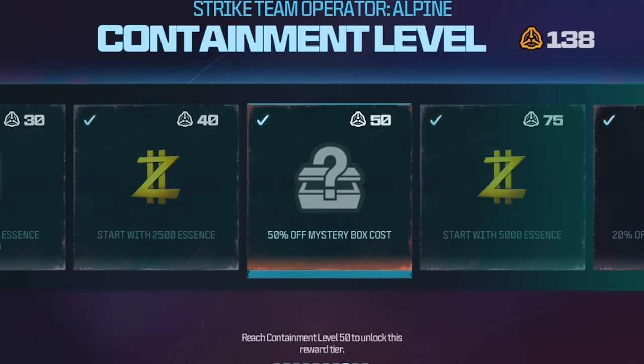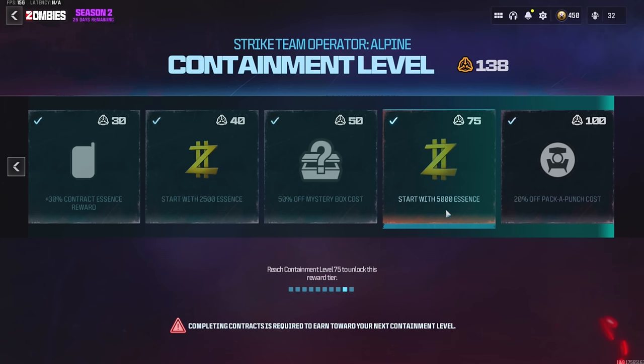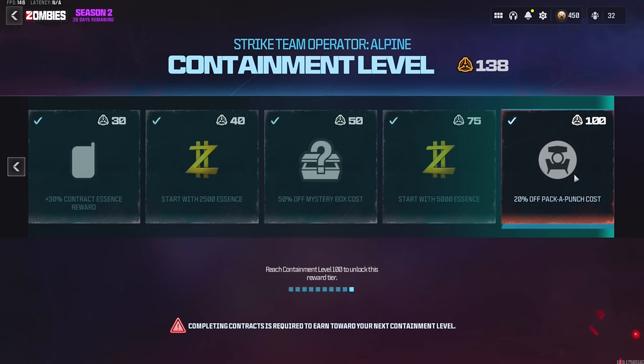Let's see what perks we unlock now that we're maxed out. At containment level 50, we unlocked 50% off the mystery box. At level 75, we unlocked spawning in with 5,000 essence — enough to immediately pack-a-punch your weapon. And for the final perk at level 100, we unlocked 20% off the pack-a-punch machine for all three tiers, so we can max out our weapon a lot cheaper.